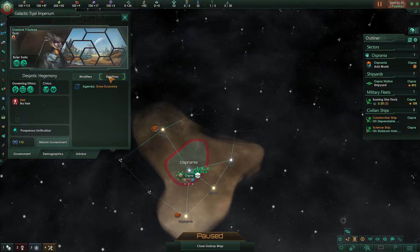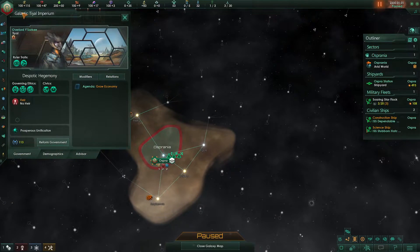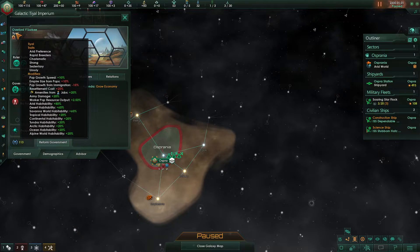So, how we do that is we click up here on the flag and it will pop up this screen. You will see first the name of our empire, our leader, their age, and skill level. The skill level is here, the leader's name is there, and their species name is there.